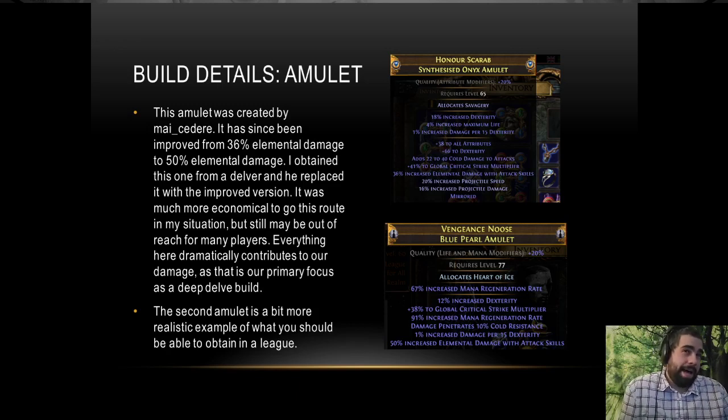The amulet on the bottom is something you should probably be able to craft in the league, although with the current state of harvest it may be difficult. You should be able to make something sort of like this, but getting all six of those mods together is going to be quite difficult.